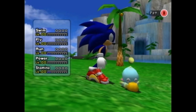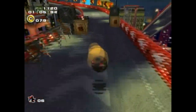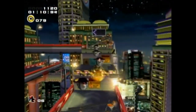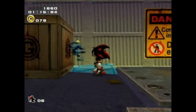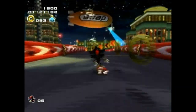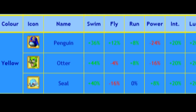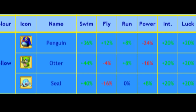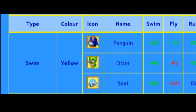So how do you raise those ability stats? Well, in all the stages in this game, you can find little animals and chaos drives, which look kinda like a bottle with a crystal shard in it. These things will boost your Chao's stats. Animals first. Penguins, otters, and seals are in the yellow group. They increase or decrease almost every stat like all animals do, but the yellow group animals increase the swim stat the most.